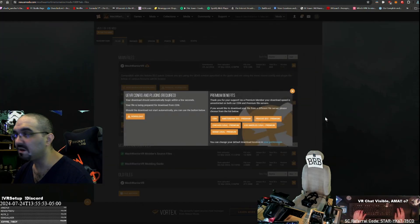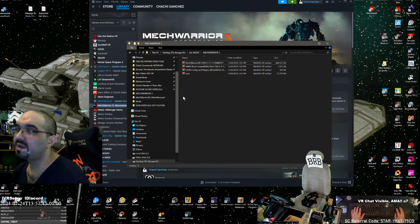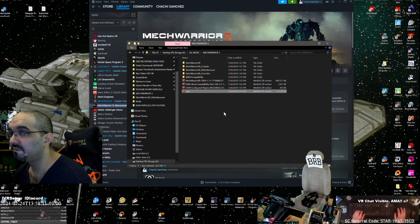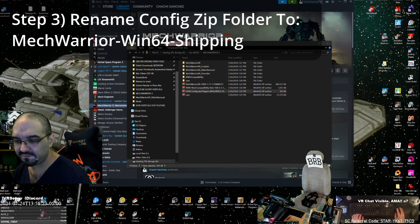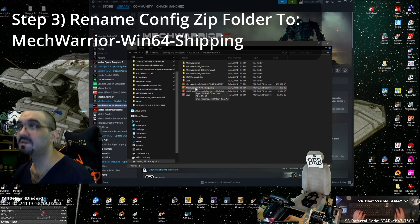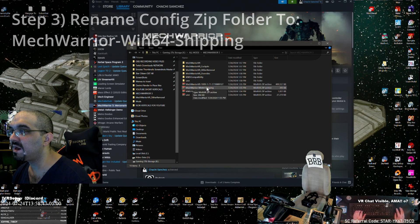We want to save it right here. We're going to be renaming that zip archive later, so be sure to keep it as a zip and don't extract it. Now that we have our four downloaded archives, we are going to grab the MechWarrior VR and the mod compatibility pack and extract those. Next, we're going to extract UEVR to its own folder. The last thing we need to do is rename the UEVR config to MechWarrior Win64 Shipping — that's pasted in the description and on the Nexus mod page. Keep it in a zip archive, as this is what the UEVR injector will pull the information it needs for MechWarrior to play in VR from.